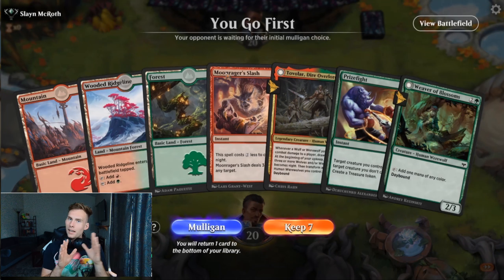With this first hand, we have the mana to play everything, but we can't play our first thing until turn 3, and that is a perilous situation for a deck that wants to be doing a touchdown dance around turns 4 to 6. So we're dumping this hand.